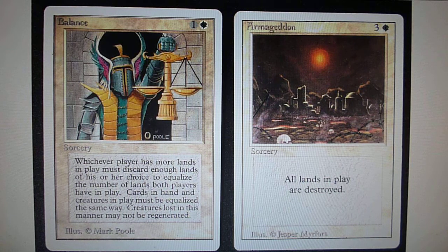The only difference you can see between these two cards is the card frame — one has a double card frame with a 3D effect and the other does not. This is the only way you can identify an Unlimited card from a Revised Edition card. Also, both sets did not have an expansion symbol or a rarity symbol.